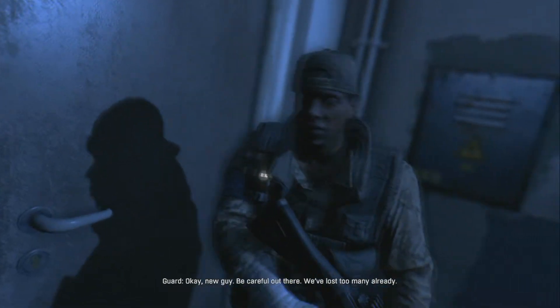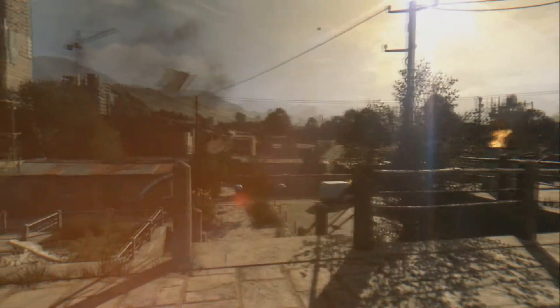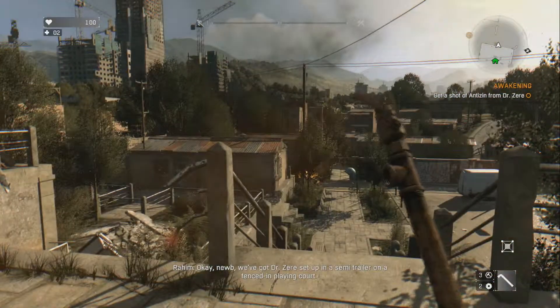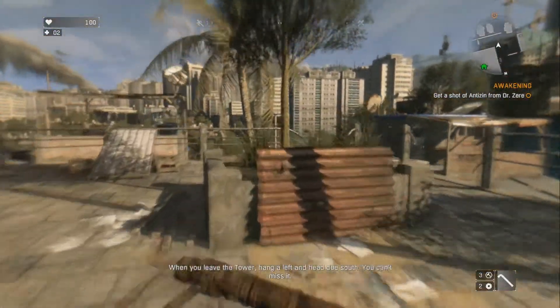The NPC says: 'New guy, be careful out there. We've lost too many already.' Alright, we're going out. You can tell they're trying to do like a Fallout kind of thing here — like look, you're outside and it's super bright, you know like when you first come out of the vault.